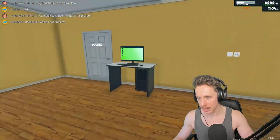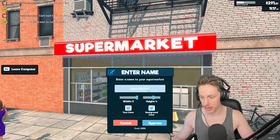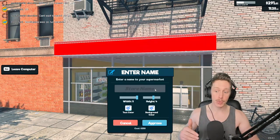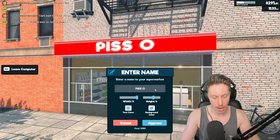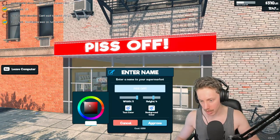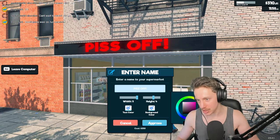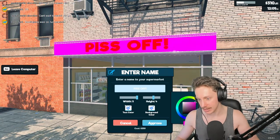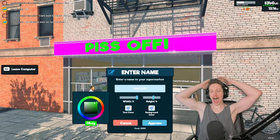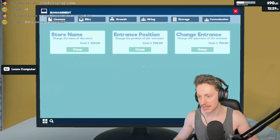This lady is getting lots of bags of candy. We can almost afford to change the name of the store. It's 250 bucks so we do have to be careful with money afterwards. Five bucks away — well, four dollars 49, actually. This lady has absolutely crowned our new name! Thank you lady, bye bye, piss off. Let's go into management, customization, store name — we'll change it. Let's not name it 'The Supermarket,' let's name it something we can lean into as a brand. I'm thinking... Piss Off.